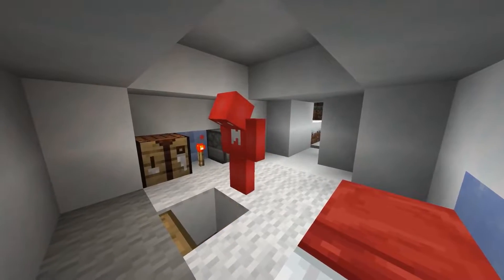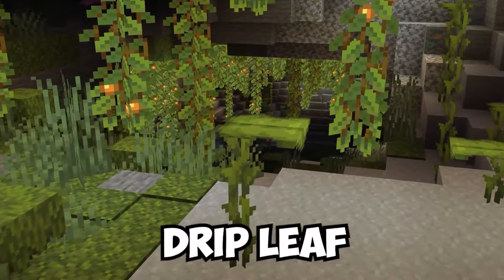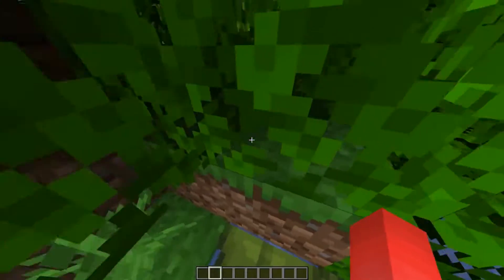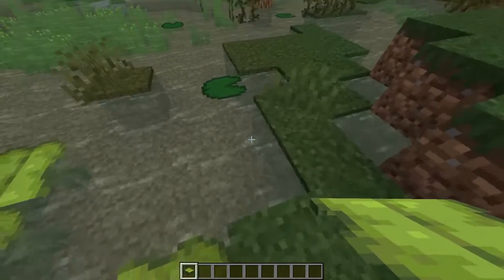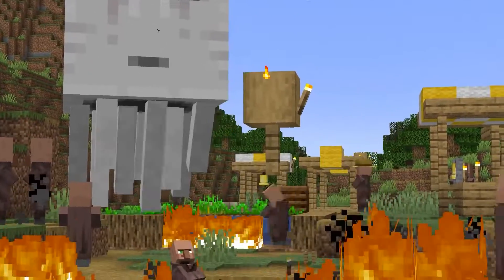Trapdoors are a solid way to come and go for a hidden base, but when used on the wrong spot they stick out — a lot. That's why this big drip leaf might be a better alternative. Drip leaf placed like so forces us to crawl when it pops back up, which means it works as an automatic trapdoor to allow us to enter our secret stash. Since these can be waterlogged as well, they'll look even less noticeable in a local pond, letting us swim to safety without any complicated redstone or trapdoor eyesores.